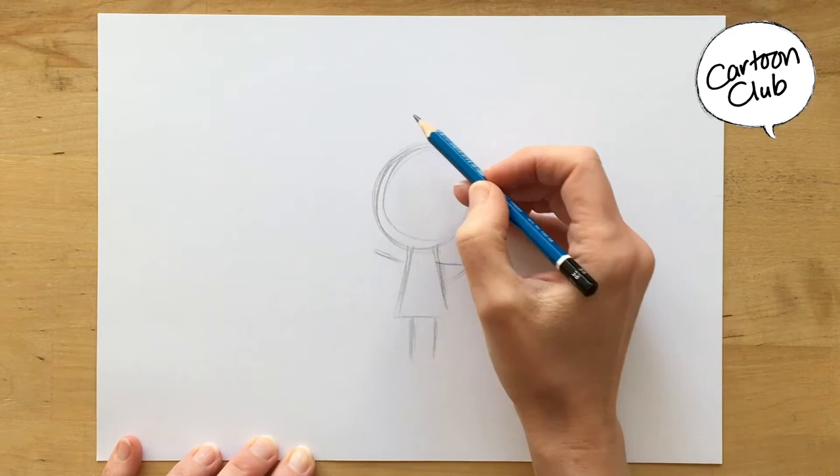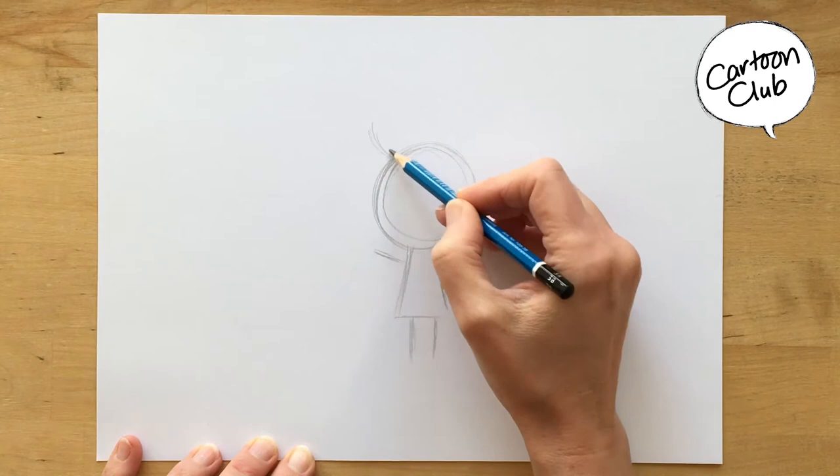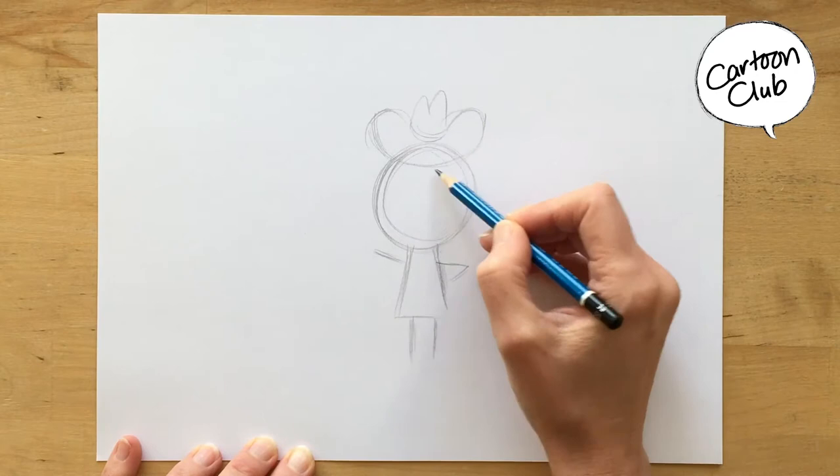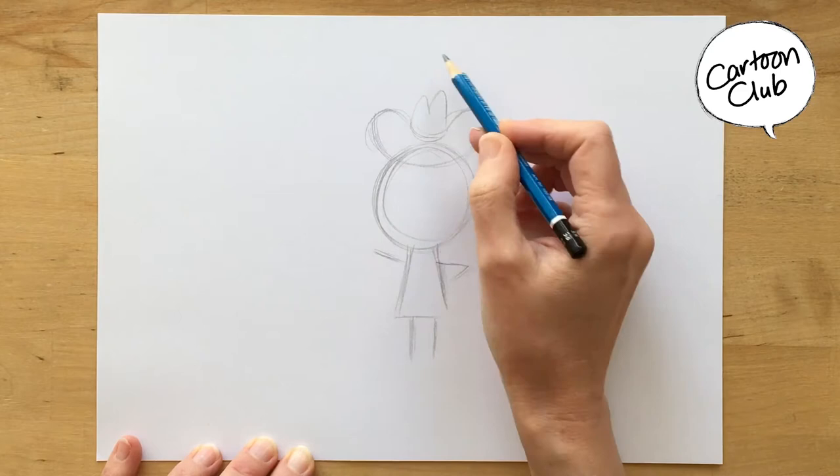Which means she needs her cowgirl hat. So for the cowgirl hat, I chop off the top of her head — not very much, just a little bit. And then what is the shape? It almost looks like it's starting to be a jelly bean. And then I give it a sort of an M on top, and poof, you've got a cowgirl hat.